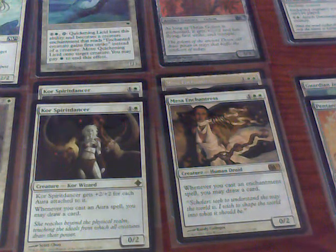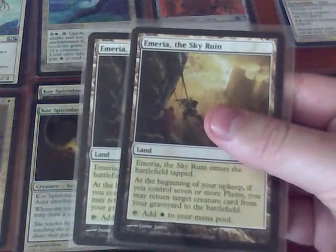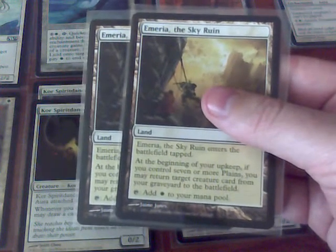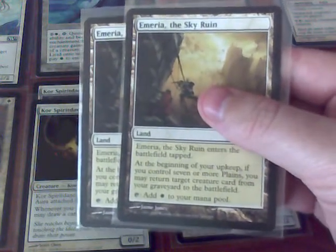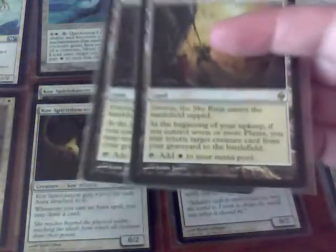One of my non-basic lands — two copies of Anemify Sky Ruin — will get me back a creature from my graveyard to the battlefield if I control seven or more plains. When is this condition going to be met? It's not going to be met until really late game. So this is not good creature recursion, but it does work.